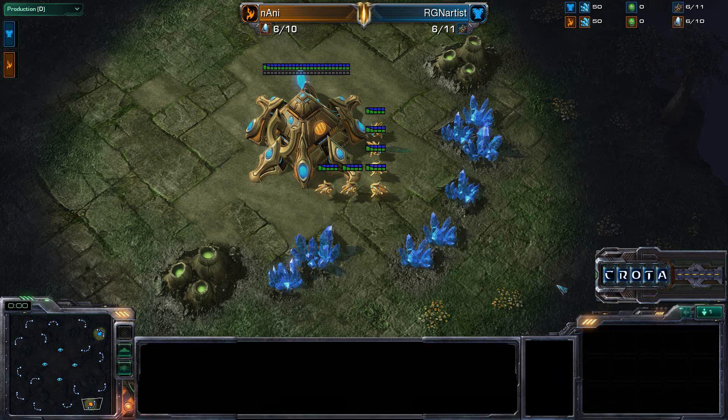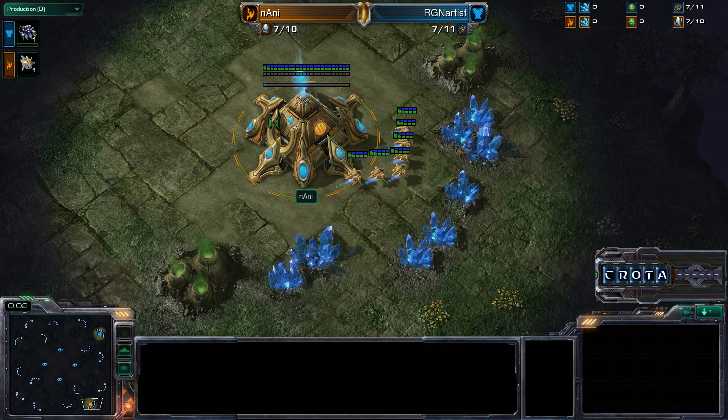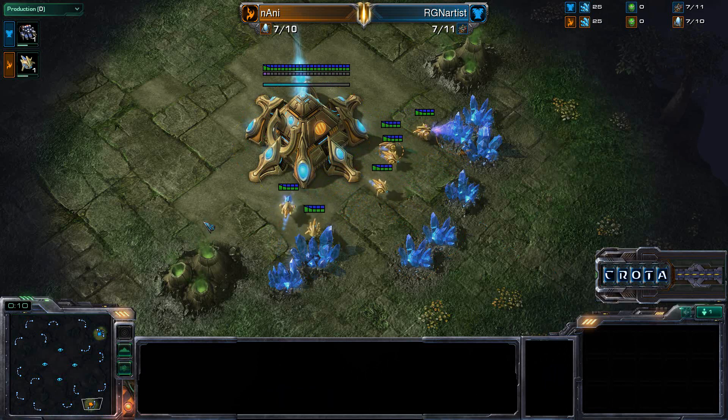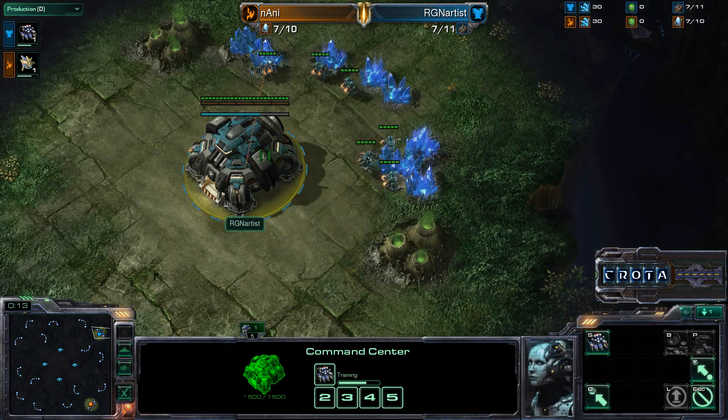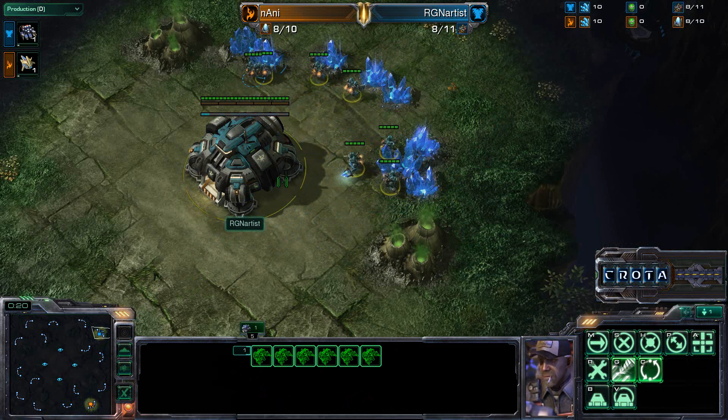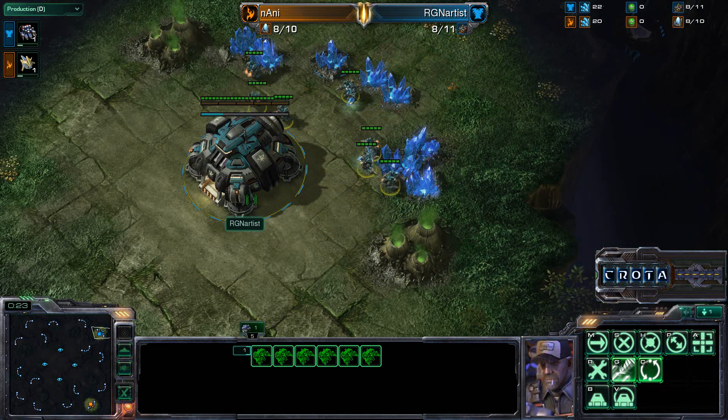Hello everyone and welcome to Game 2 here on Tal'Darim Altar. Nani spawning as the Orange Protoss player at the 4-5 o'clock position. Meanwhile, RGN's Artist spawning as the Teal Terran player here on the top right-hand side. We'll see how all of this is going to work out and play out.